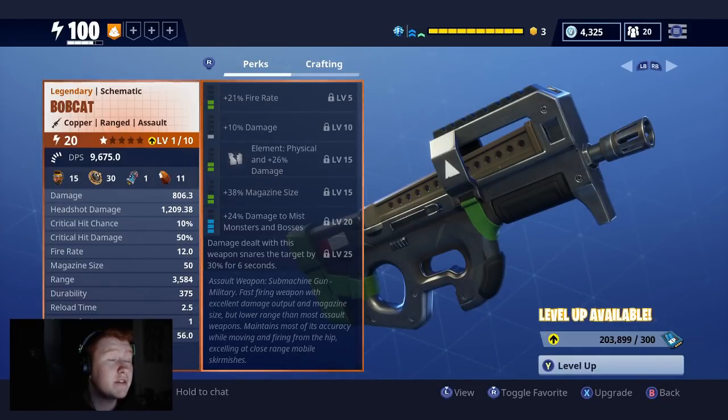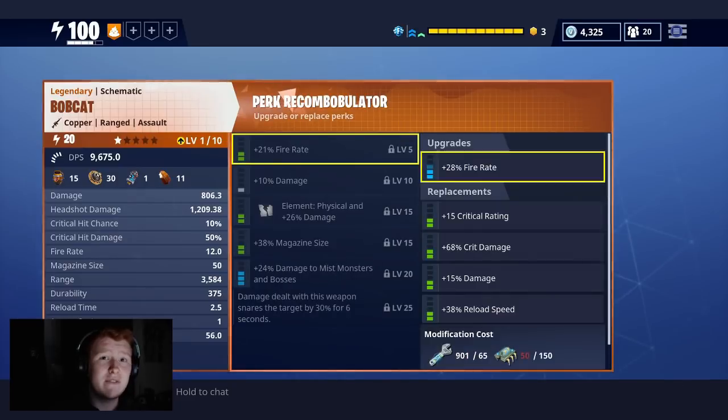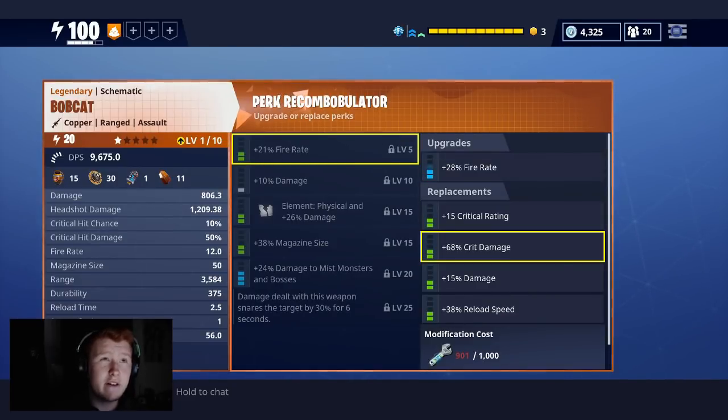So pretty much this gun has an impact of 56, armor cost one, reload time 2.5 — that's okay. Durability, decent range, magazine size — bro this magazine size is ridiculous, and you've got the 38% magazine size on top of that, so once you upgrade that, oh my god. Critical hit chance — there's no point having crit chance without crit damage, you need both. Damage: 806 is okay. Headshot damage is really good. Fast firing weapon.